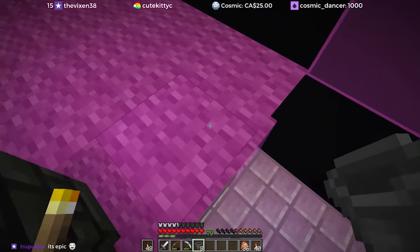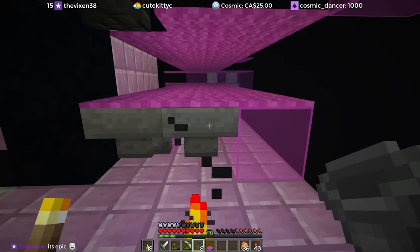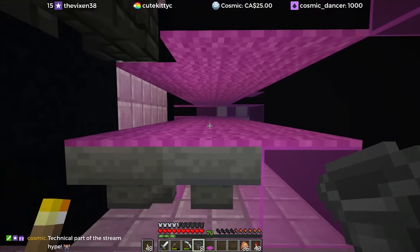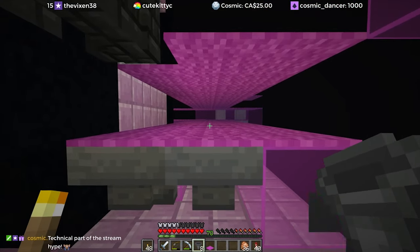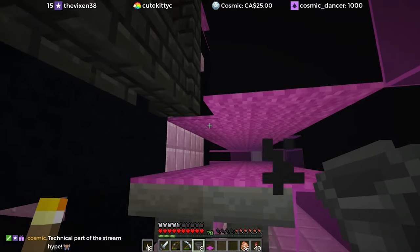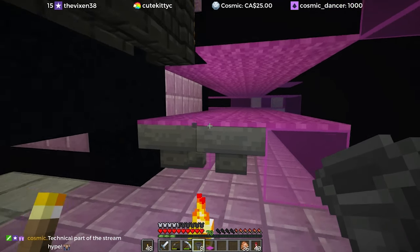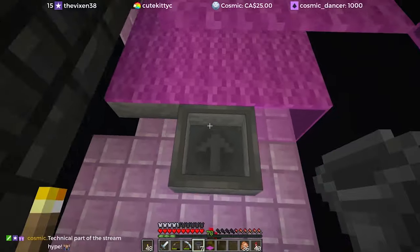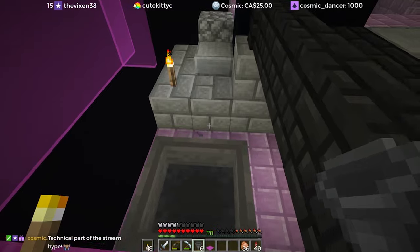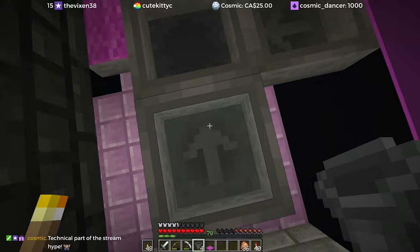So I've raised the platform - this is the output here going down to the dropper, and I believe I have to raise this up by one. So we need to have a hopper here, and then a hopper here, and then everything else will just point into that one like this.